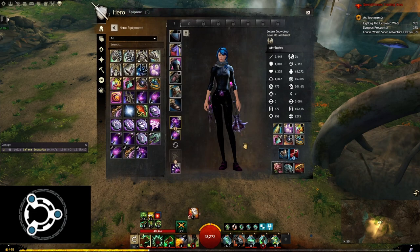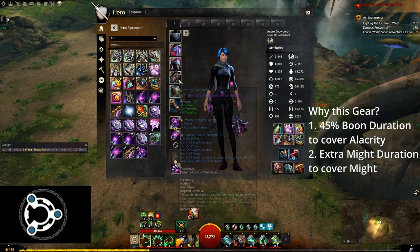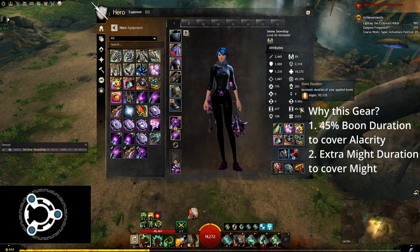In terms of gear basics, we want to reach at least 45% boon duration to cover alacrity for our subgroup. On top of that we will use the superior rune of strength so that we gain 50% extra might duration. This puts us close to 100% might duration, which helps us upkeep 25 might after the initial ramp up.